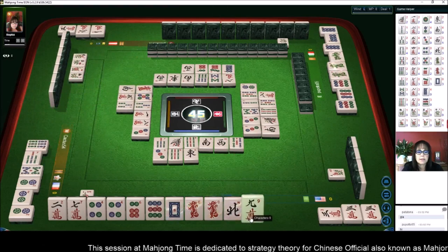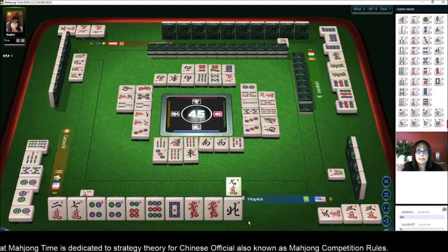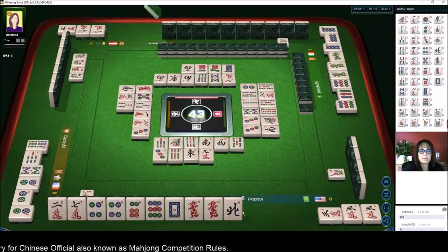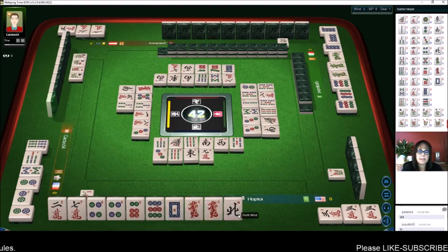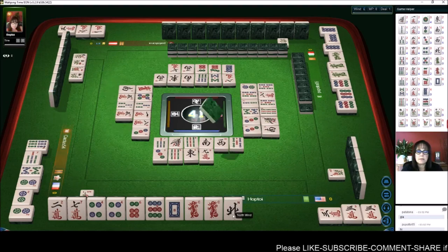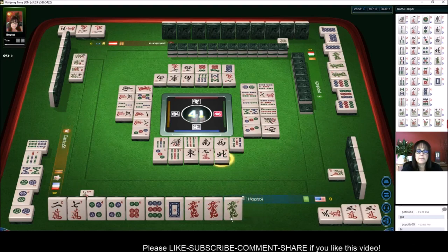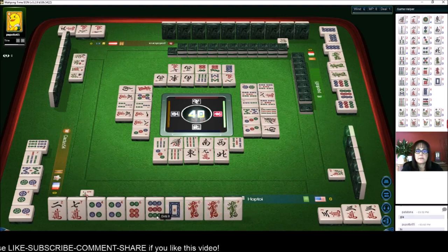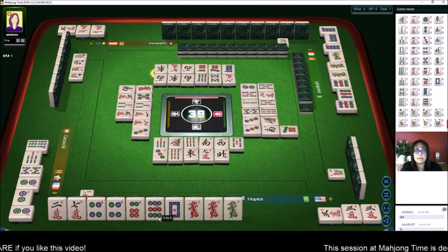Three bamboos. Nine crack — it doesn't really help. Nine characters — okay, that was a good choice. I'm a little nervous to throw this north — there are none out. I think I want to discard it now rather than later. Five characters — let's discard north wind now. Okay, this green is safe, the nine is safe. We have two safe discards right now, so we can breathe a little easier.